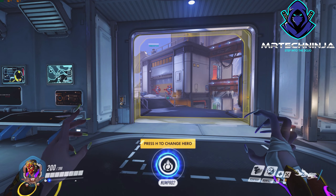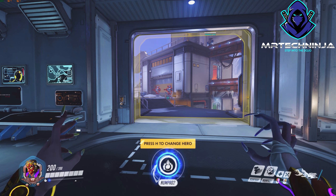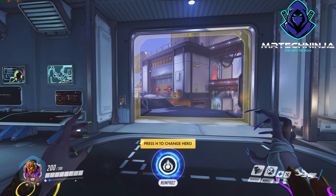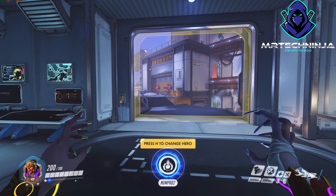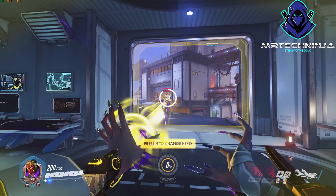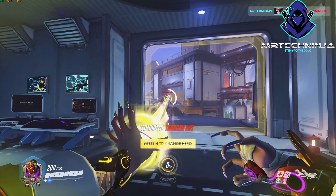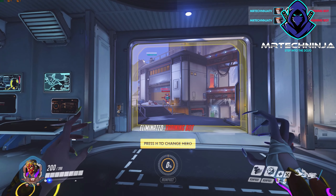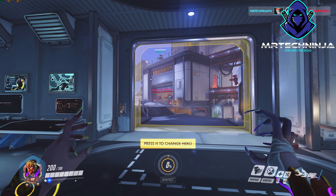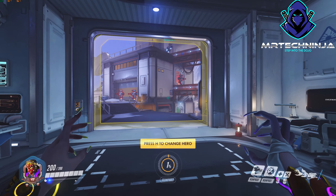The other skill she has is Coalescence — her ultimate ability. It does about 70 damage per second and 140 healing per second, as well as healing yourself 50 health per second over time. It shoots out a large beam and you can tell it does quite a bit of damage, especially to squishies. But that's not really the sole purpose of what Coalescence is there for — we'll talk about strategies of use coming up.